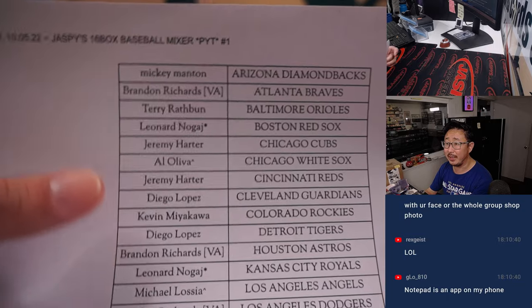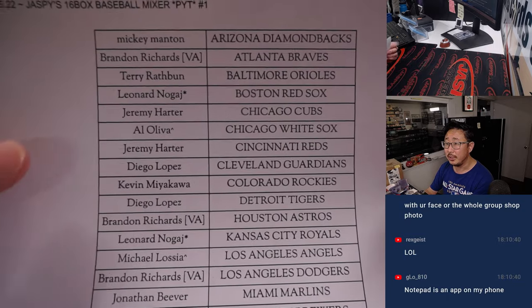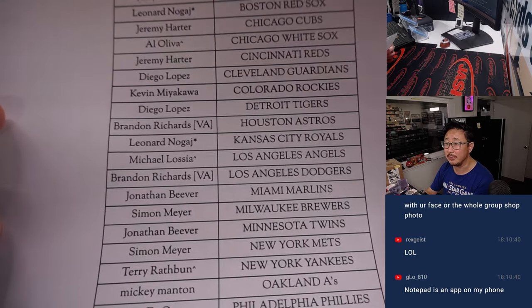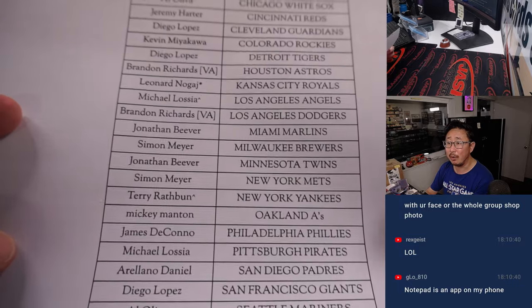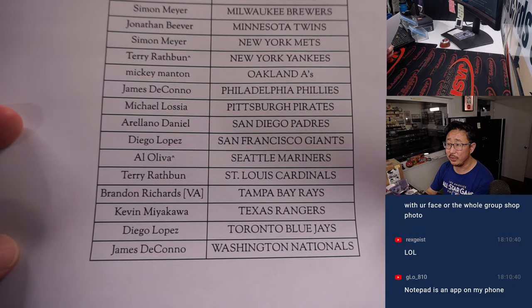If you've got a star next to your name, like Leonard does, that means you got those teams last — last spot in Mojo. If you have a little rooftop next to your name, that means you won that spot in the filler pack where we were giving away teams. However you got in, thank you.